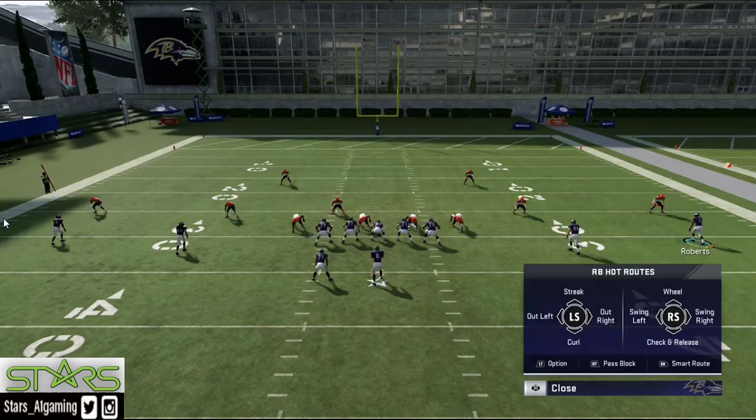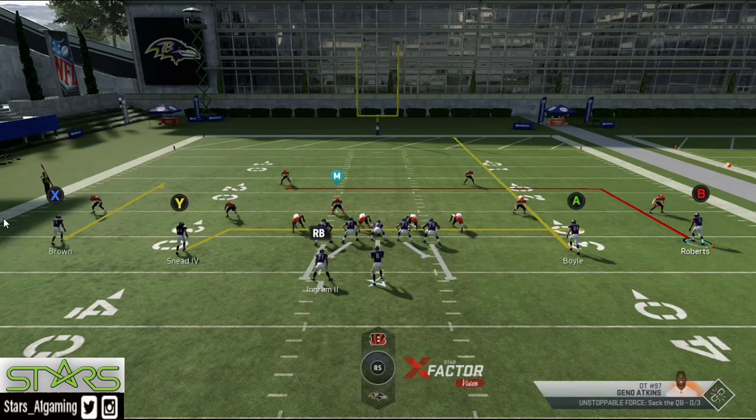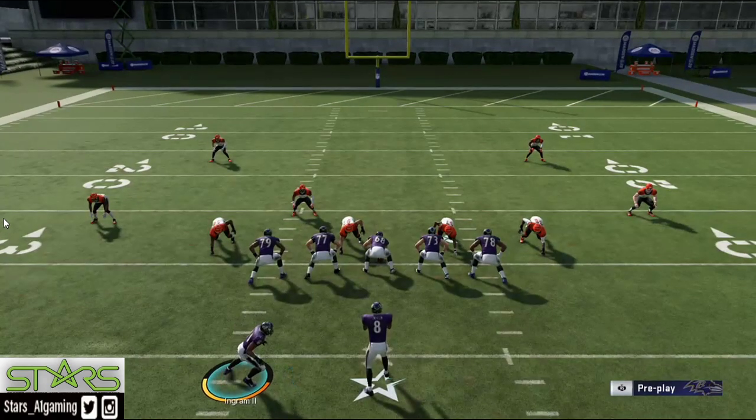First, you want to have your running back block. You want to ID the Mike — that's the linebacker. Mike's right there with the M on top of him, that's your Mike. Another thing you can do is when they have a talented player, it's always important to make sure you check your protection.